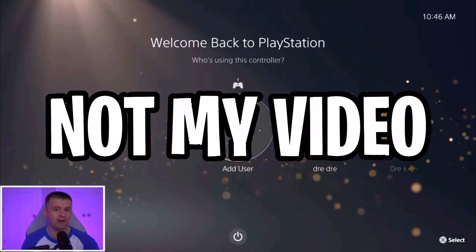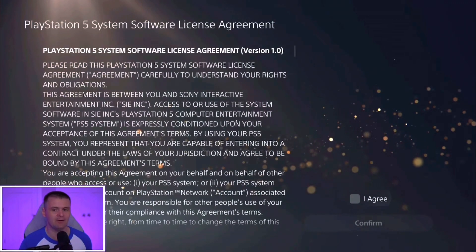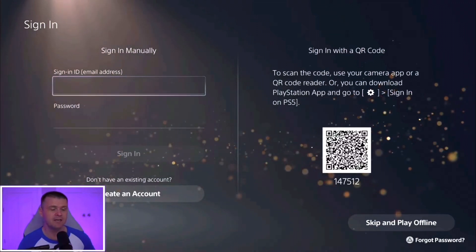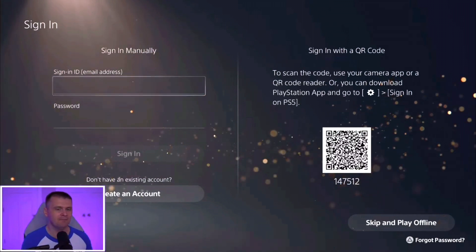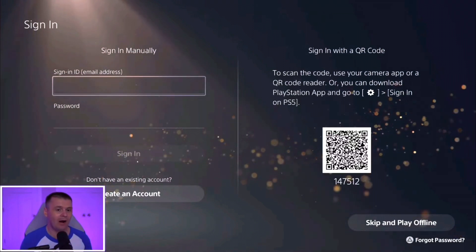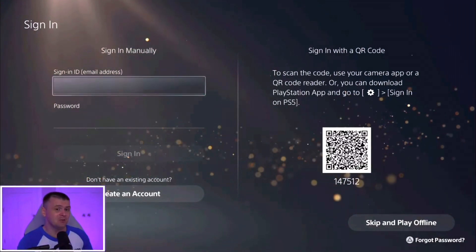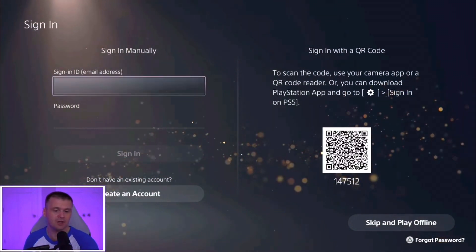On PlayStation, you're gonna actually have to create a brand new account by going over here and hitting Get Started and Create a New Account. Now, the downside to doing this on PlayStation is if you plan on buying the $100 version, the $150 version, getting all those extras like the extra MT, the tokens, the VC and all that, you're not gonna be able to transfer that over to your main account. I personally wouldn't even do this on PlayStation, but if you can't wait, just buy the $60 version. You can do the game share after I explain here in a little bit, but basically you're gonna create a new account.